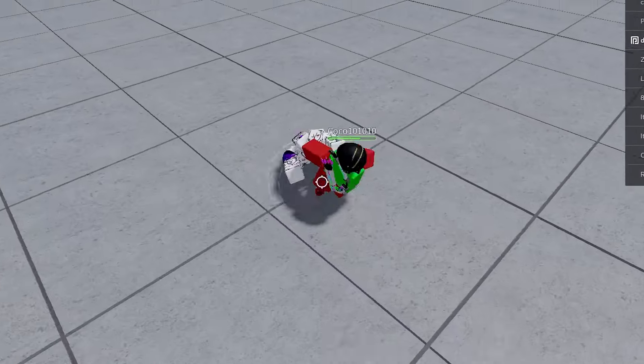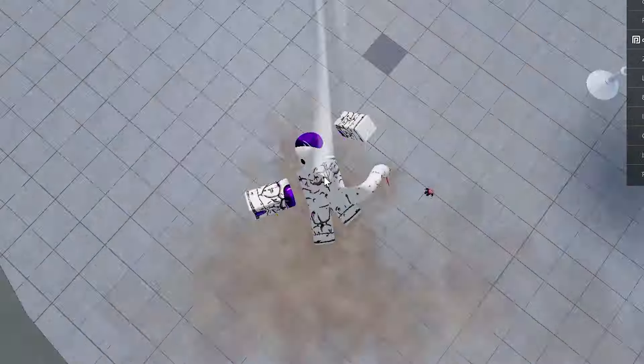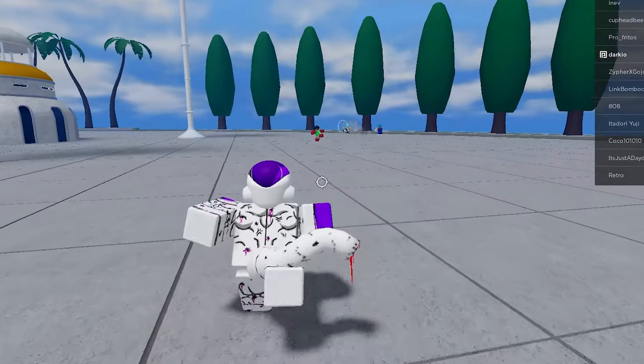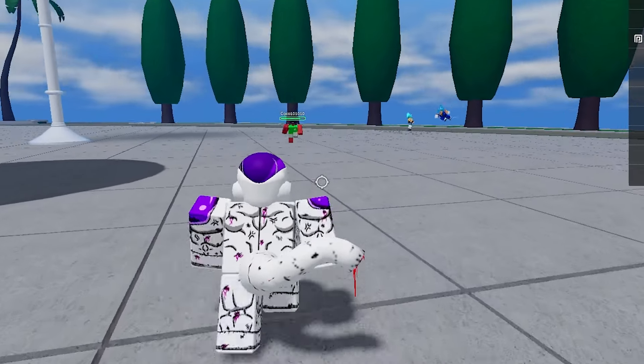When I'm blocking he's able to hit through it, but when I block it doesn't work. I don't get how the blocking mechanic works in this game. Come here — you have to die, you kept targeting me. Look at you running away now — yeah, run away buddy.